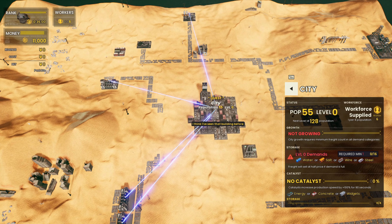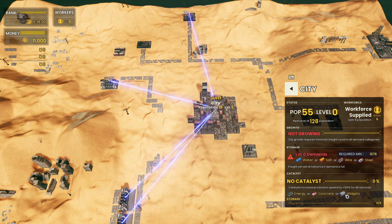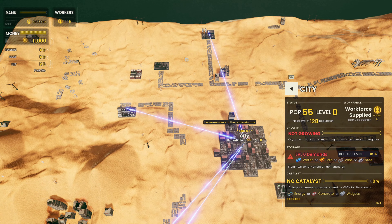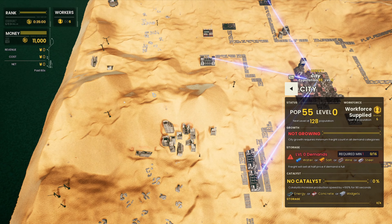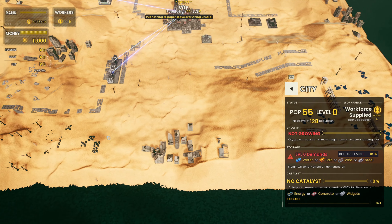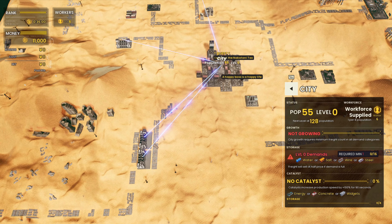Think ahead a little bit. Once this city grows into a level one city, it's going to require energy, concrete, or widgets. We can't make widgets, so we're going to need to supply either energy or concrete. Concrete also uses water, so we're not going to make a huge amount of that. Energy we could actually easily make — we have some steam vents which produce raw energy from a very expensive geothermal factory, or we can make it from either oil or coal. Not entirely sure yet which one we're going to pick, but let's start with the basics first.